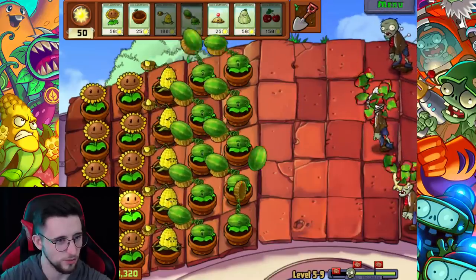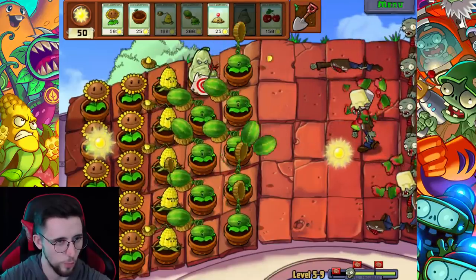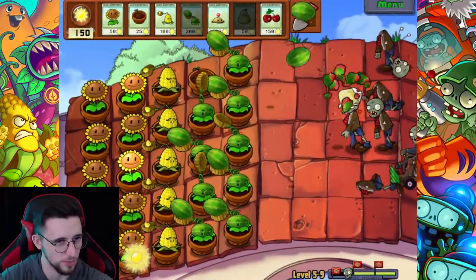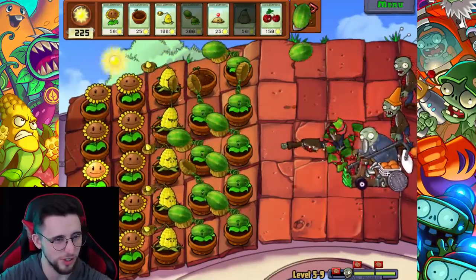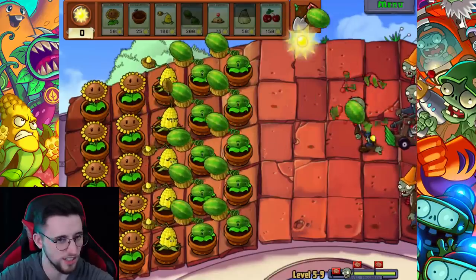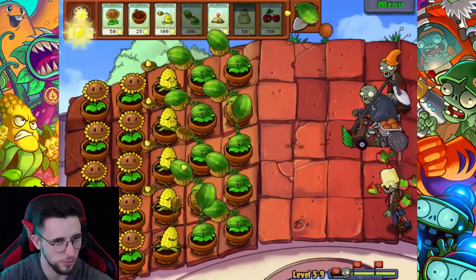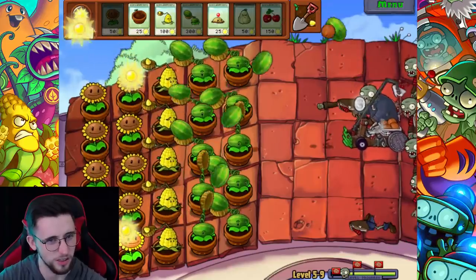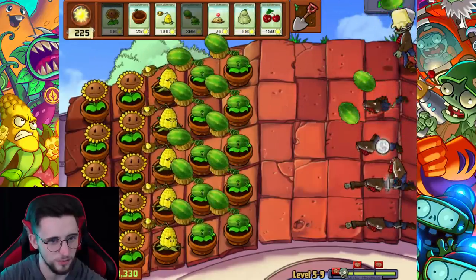Now I just have to wait for the garg. In some ways it's probably more beneficial for me to just let the bungee steal the plant - I lose out on that sun either way, so is it really worth me going out of my way to kill the bungee? Probably not. I bet it's not even worth it - I'm just wasting sun. I never even thought of that. Here I was thinking I was some sort of mastermind getting the squash in there quickly to kill the bungee - it's a waste!